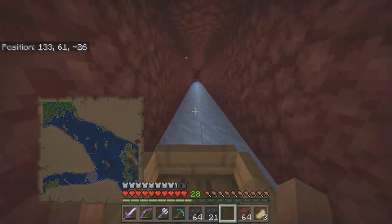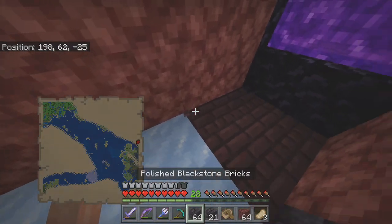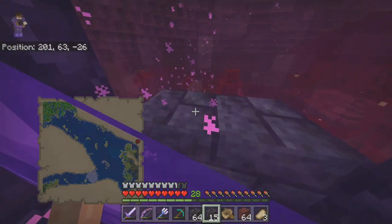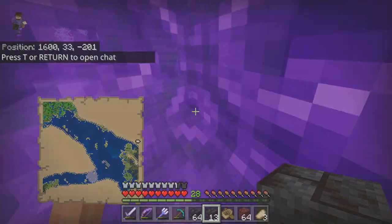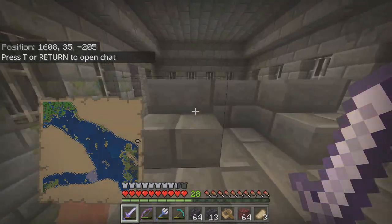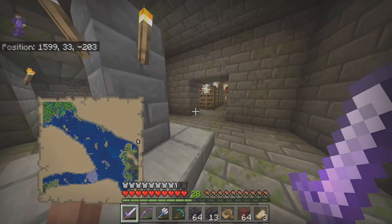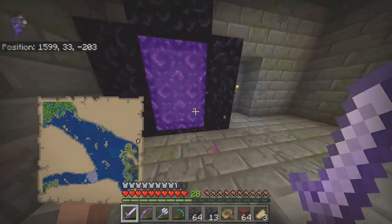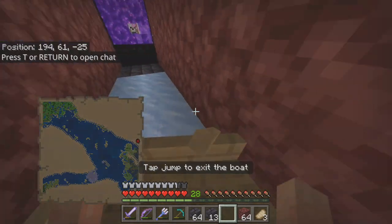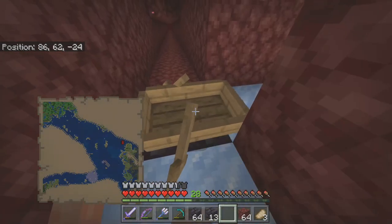Got all the packed ice placed for the stronghold path — oh my god this is so entertaining, I cannot lie. Breaking out the nether brick and replacing with polished blackstone bricks to clean up that section. Wait — Marshmallow! What are you doing down here? Have you been waiting at the stronghold since the end city episode? I totally forgot about you! Let's go home Marshmallow — he might just follow us.